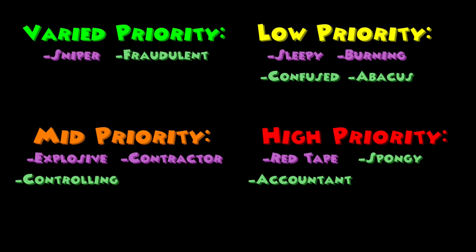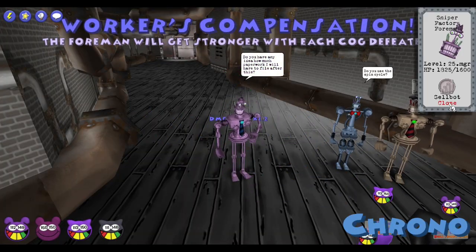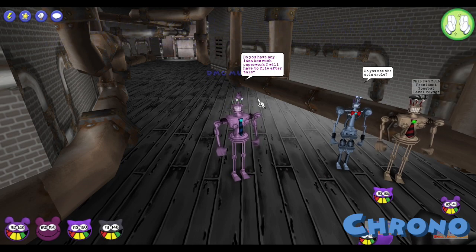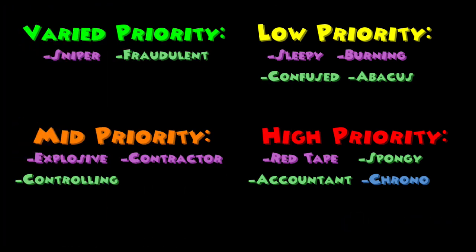Now onto the Head Attorneys. The Chrono Head Attorney has 865 HP and will speed up the battle timer by plus 50% every round. This cog is a high priority as the battle speed will be constantly increasing until this cog is dead, and the battle speed can go up to a whopping times 8 speed, which is faster than the Pacesetter battle itself, so don't let this guy live for too long.